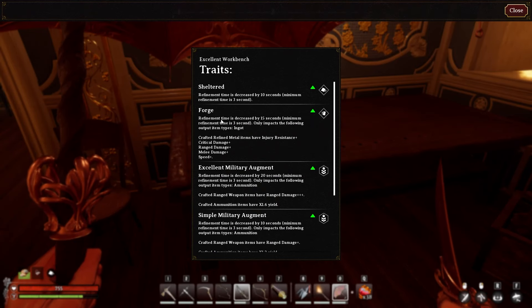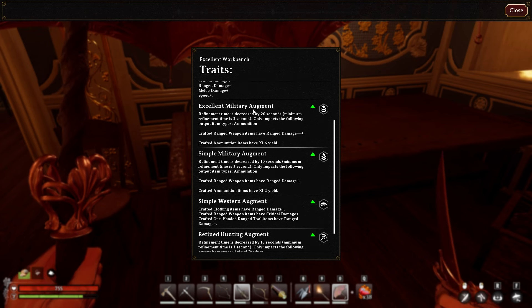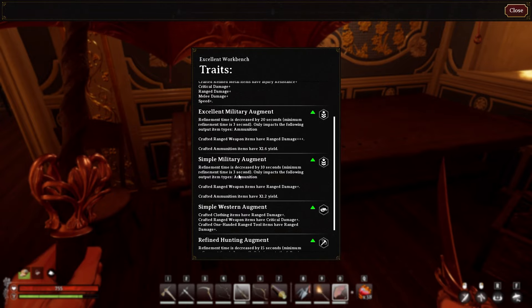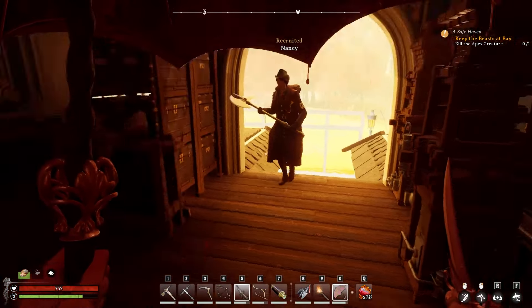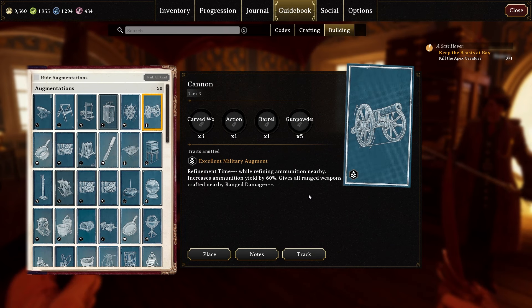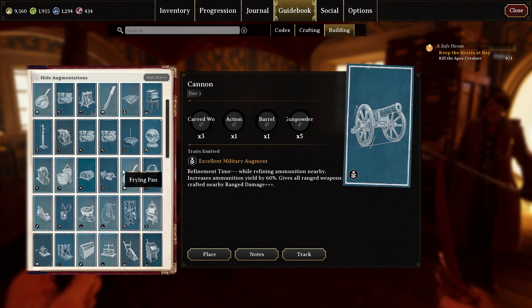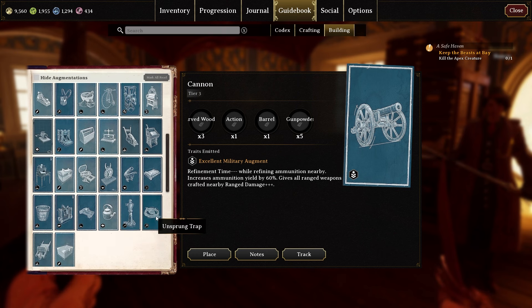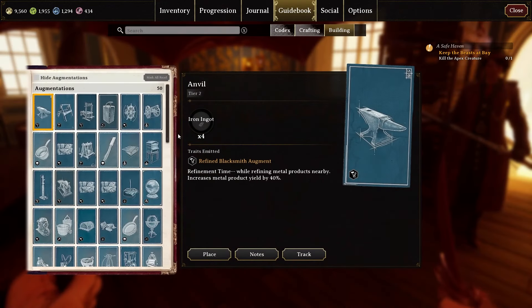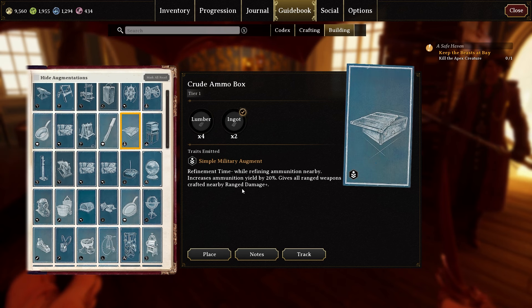Each table, up to tier 3 as far as I know, can have four augments affecting it. Right now my excellent workbench has the trap, the ammo box, a cannon, and the saddle — those four are affecting it. It's just a visual glitch that you can't see it, but the cannon and the other things are all affecting the table.